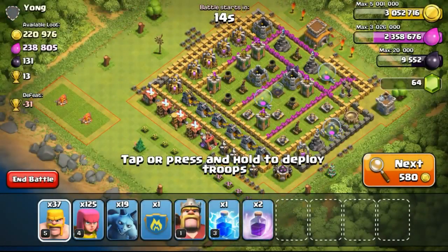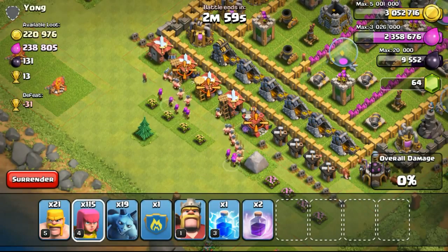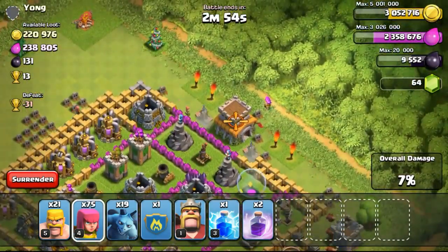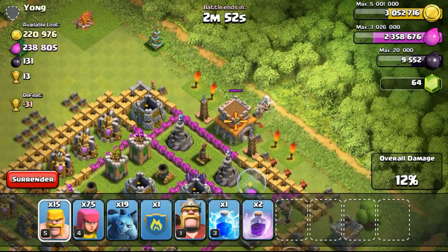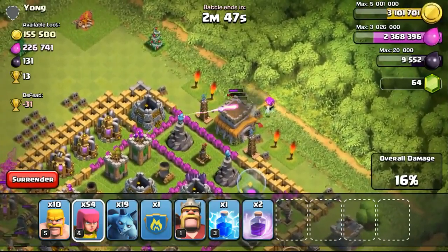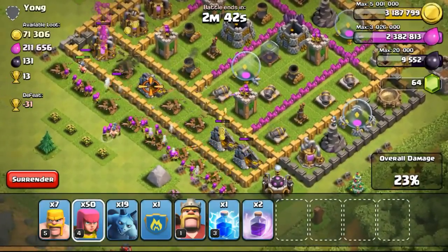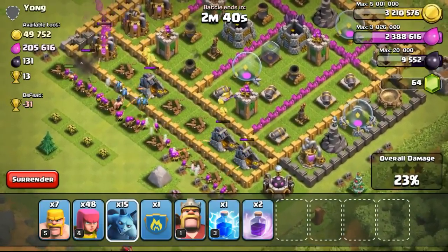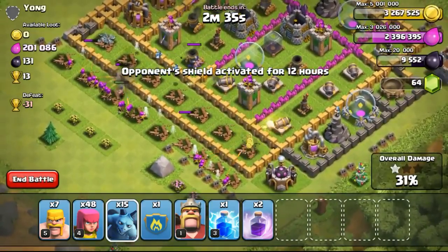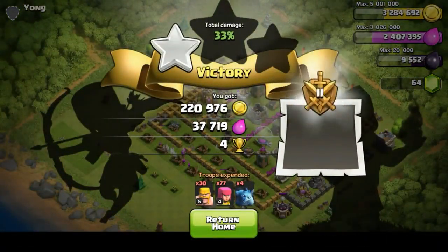Basically how I'm able to track down and tell myself where the loot is located: I look at where the loot is like - now I can see that the gold mines are pretty full but the gold storages are pretty empty. So I know for sure the 200-odd thousand gold is inside the gold mines. So I decided to focus my troops on the gold mines over there. Although there is just one wall behind them, my troops are able to shoot over the wall, especially the archers and also the minions flying above the walls trying to take down the gold mines, and of course securing the one star from the town hall over there.